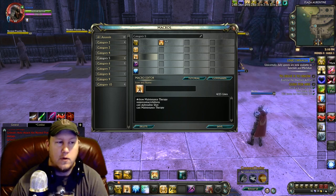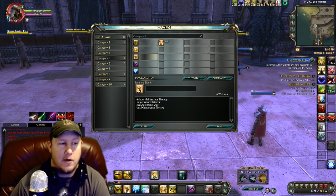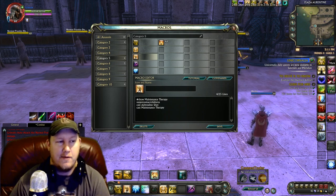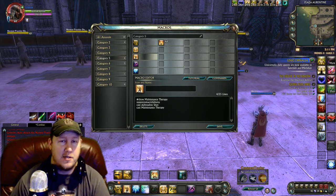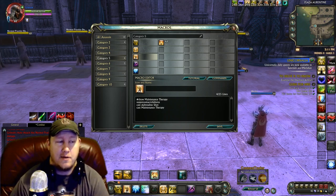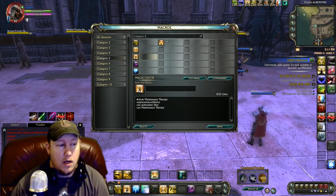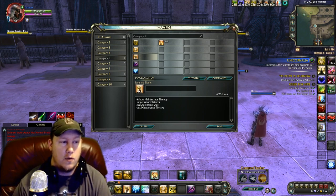Our normal finisher macro casts Adrenaline Shot first before the finisher. The reason I put that in the finisher macro is that I want to keep my energy up at all times, and putting it there pretty much guarantees I'm using it every time it's off cooldown. Our main finisher is Maintenance Therapy, which applies a big heal and also a heal over time onto the target — a really good normal finisher.